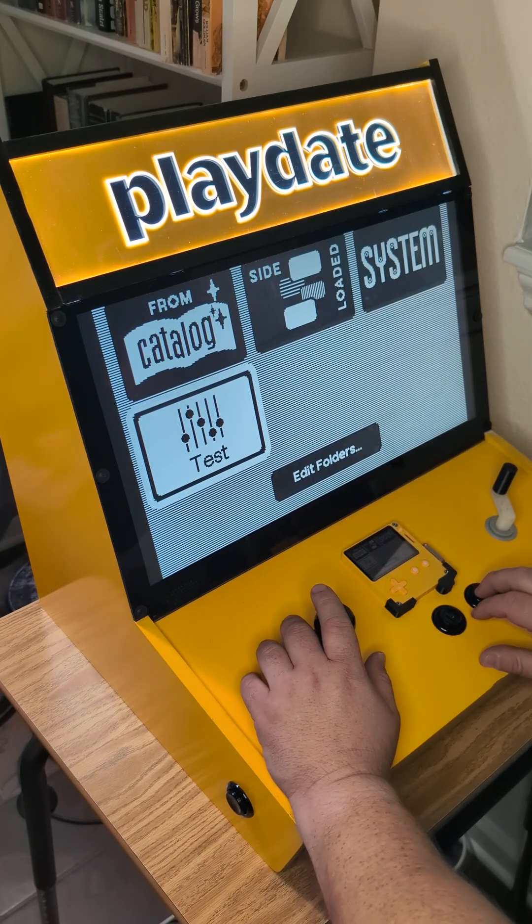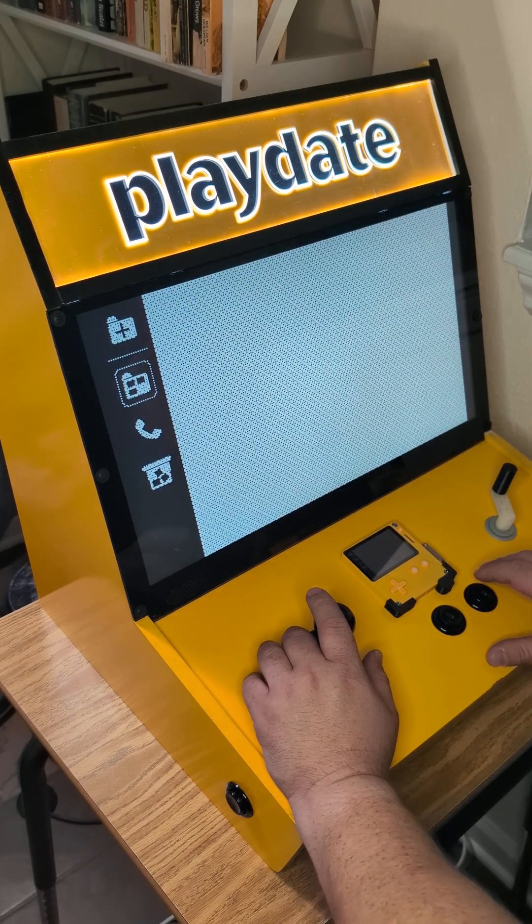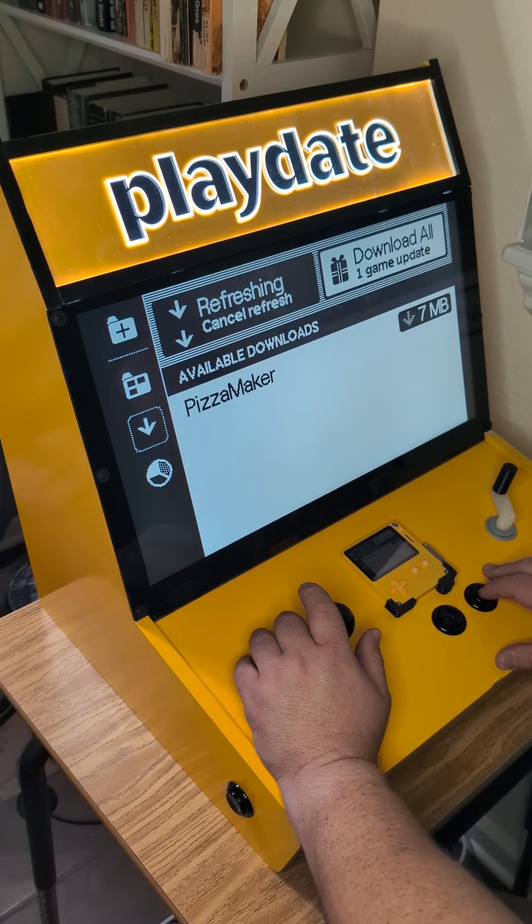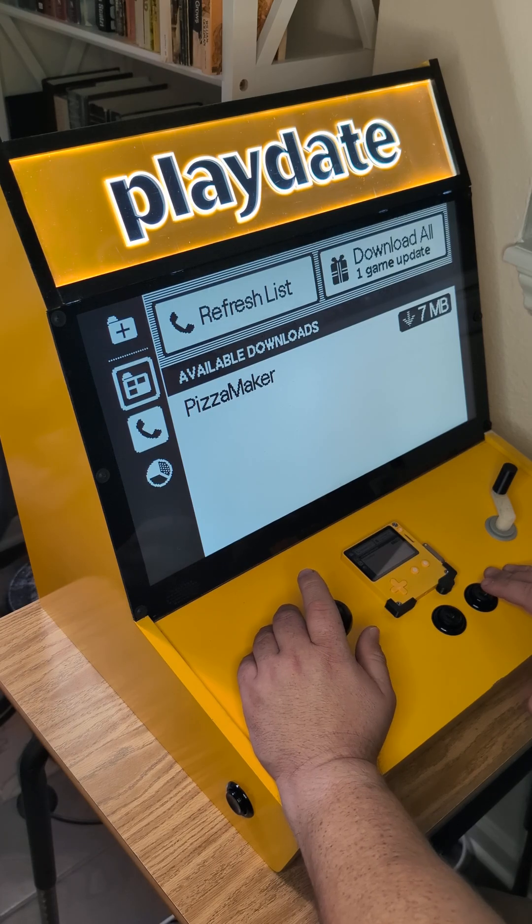This is what a folder looks like when you go through this UI, which is the edit folders view. This is the game library application — it's always going to check for an update when I come in here. I'm going to cancel that because it's going to slow us down.